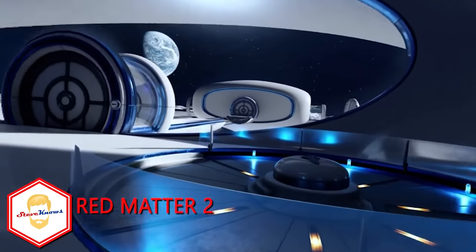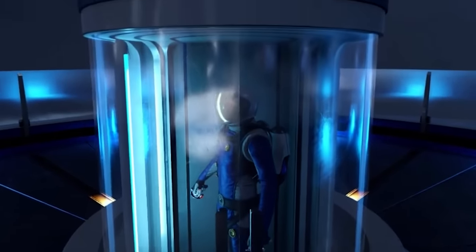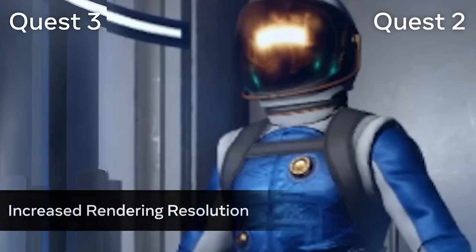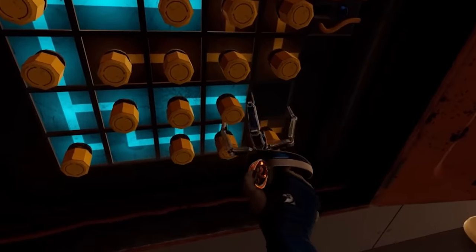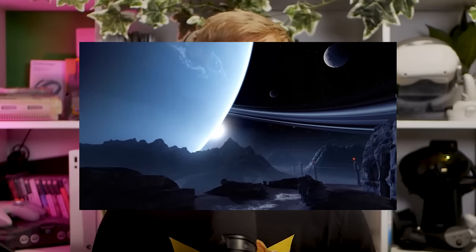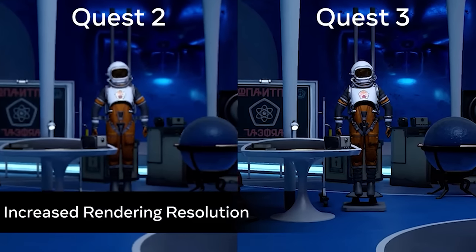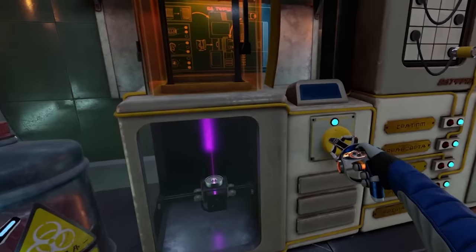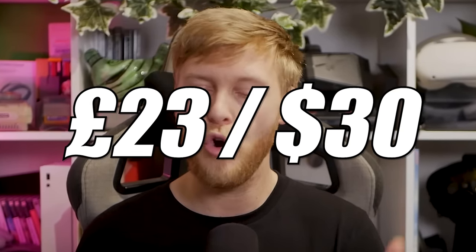Red Matter 2 — for its sheer beauty on this system. It is a slower paced experience about unravelling a mystery and engaging in puzzles, but it is a marvel to look at on standalone hardware. It can skew your expectations on how games should look. Well done, Vertical Robot. This is a sci-fi adventure puzzler set during the Cold War where you play as Sasha, who has just awoken in an outer planetary base camp. For action addicts, there is a little combat, but it's just not where it shines. Red Matter 2 even got Game of the Year by some big VR publications, and it costs £23 or around $30.